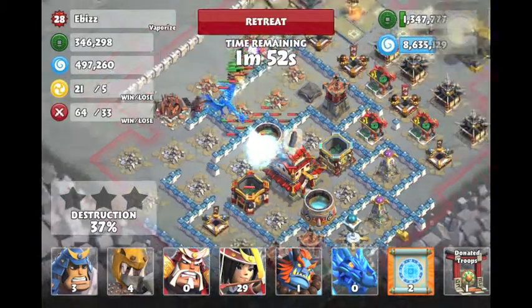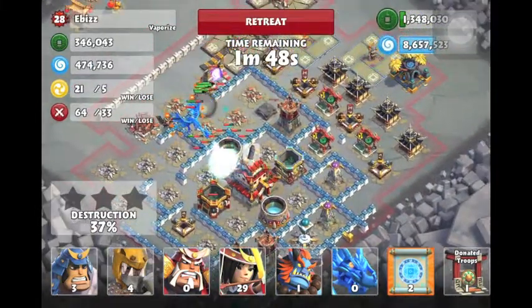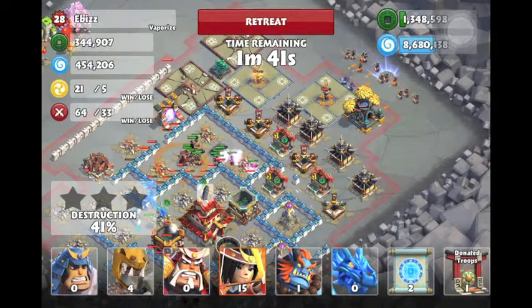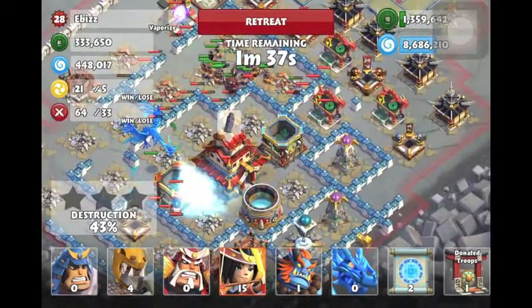For some reason my donated troops are going outside and not inside like I placed them — they're going through that wall, a pretty dumb way. So I'm gonna spam some troops outside to take some outside towers as time is slipping away and I don't want to lose.